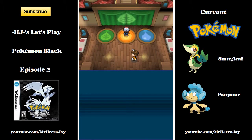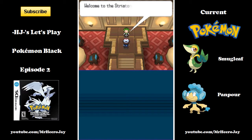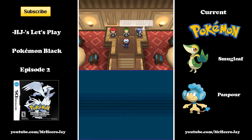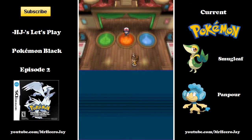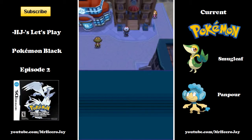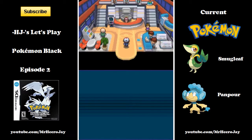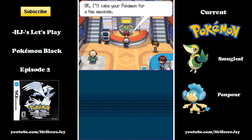There are three gym leaders, and they assign who you battle depending on the first Pokemon you chose. So they're going to be a douchebag about it — your main Pokemon is Smug Leaf, so you have to go fight the fire guy, which isn't fair to you. But joke's on them — I've got a Water-type in Panfor, so it doesn't matter. And free heals, because they're right next door. I accidentally hit it again when recording since my emulator runs at like 15 frames per second instead of 30 while recording.